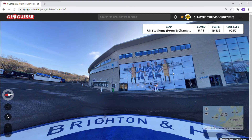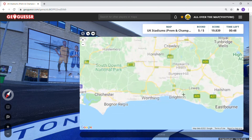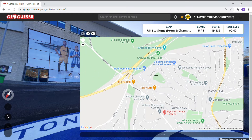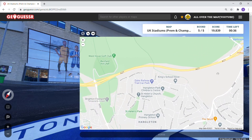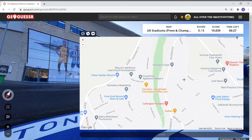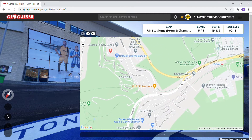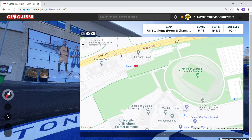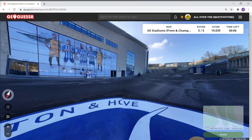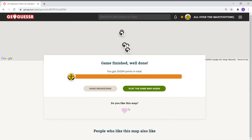Brighton and Hove Albion at the American Express Community Stadium. Maybe it's up here somewhere. Brighton Football Club — Chalkbox Handmade Chocolates. Here we are, looking south. 24,834 — four minutes and 43 seconds.